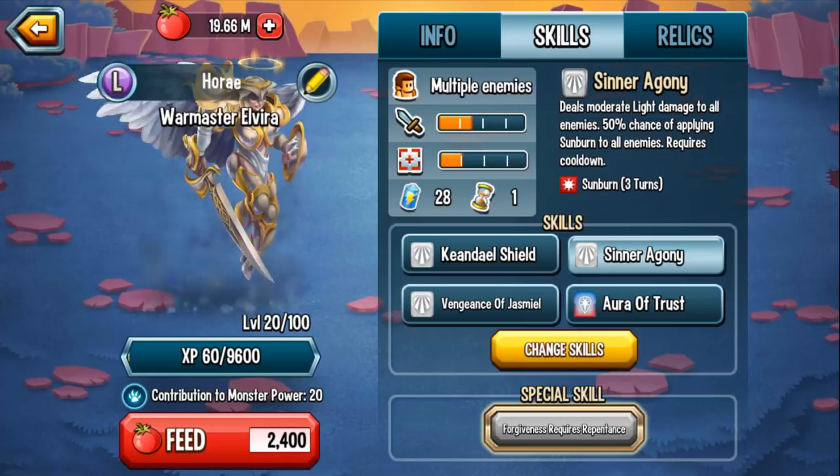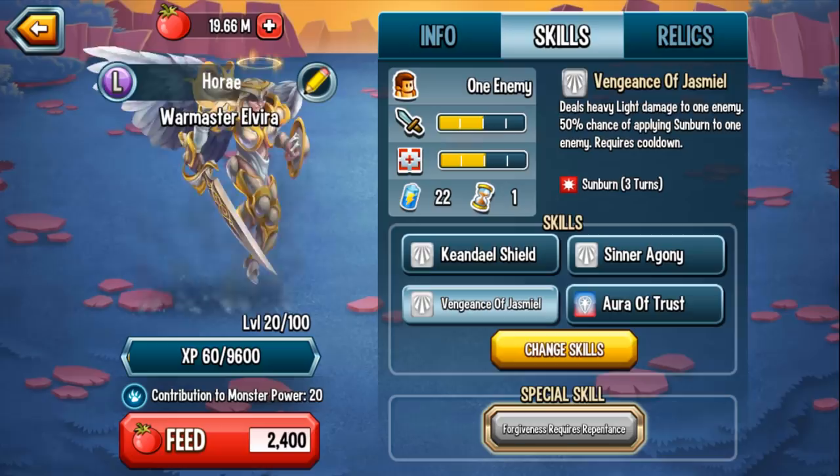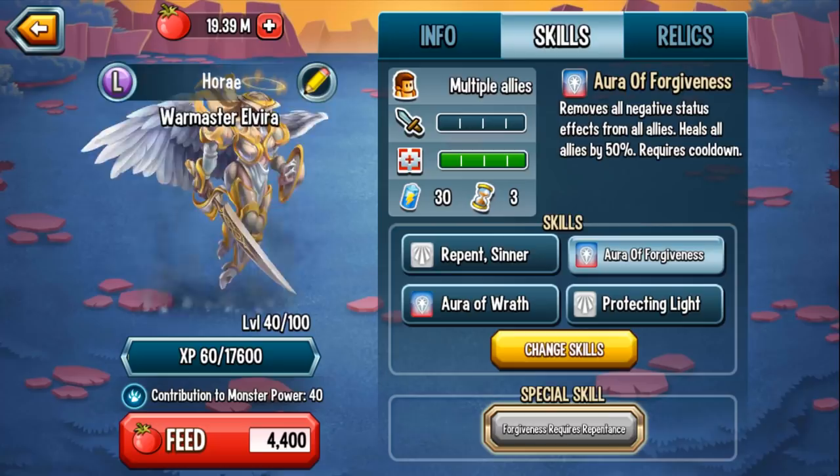Next up is Vengeance — heavy light damage to one enemy with a 50% chance of applying sunburn to that single target. Aura of Trust removes all negative status effects and applies precision to all allies, which is a great supportive skill. Her next set includes Repent Sinner — massive light damage to one enemy with sunburn applied — a really strong offensive attack. Aura of Forgiveness removes all negative status effects from all allies and heals them by 50%, a great healing skill.